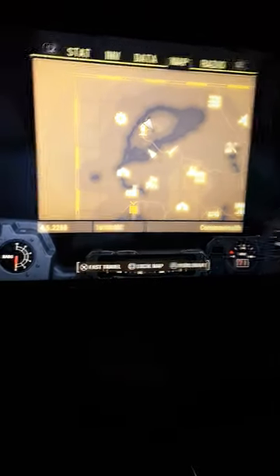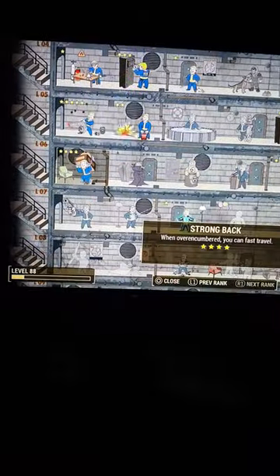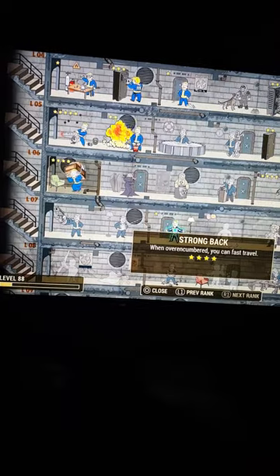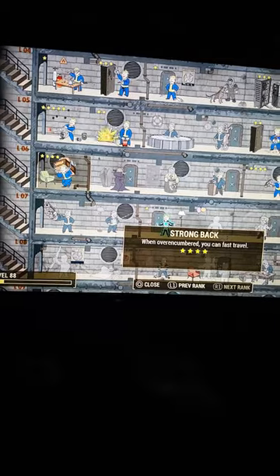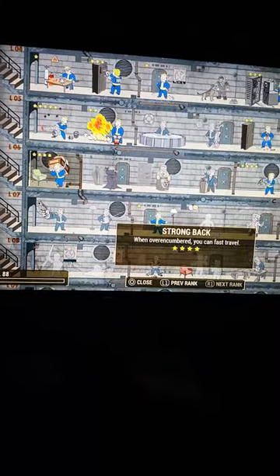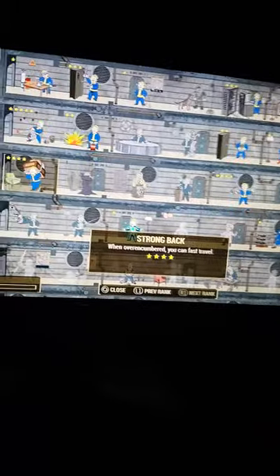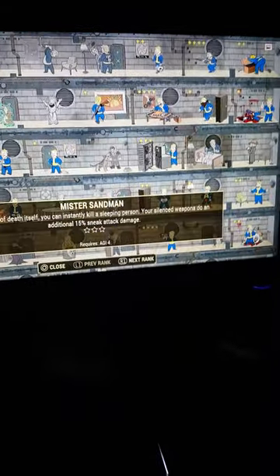Some perks that help out: Strong Back, because at rank three you can use action points to walk around with a heavy load. Obviously you run out of action points and you'll slow down, but it's still very helpful because you're not spamming the whole time — it just makes it very quick.